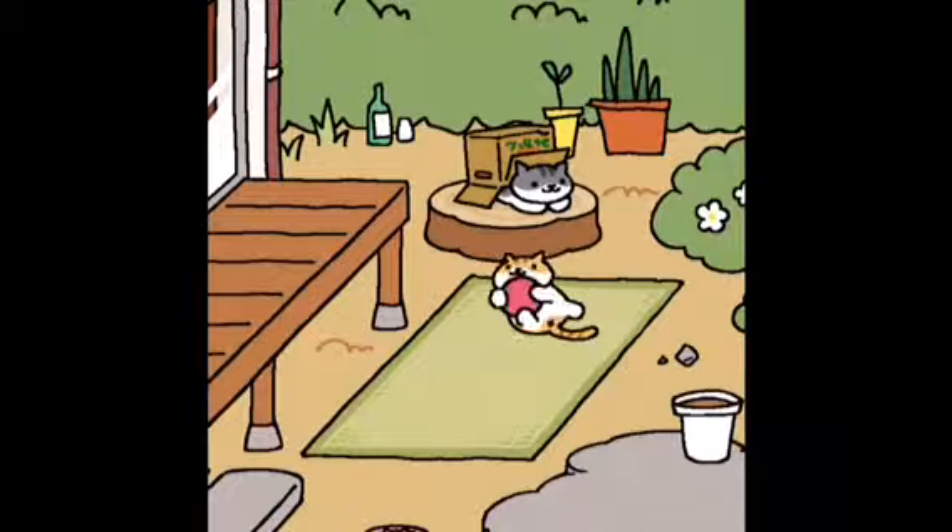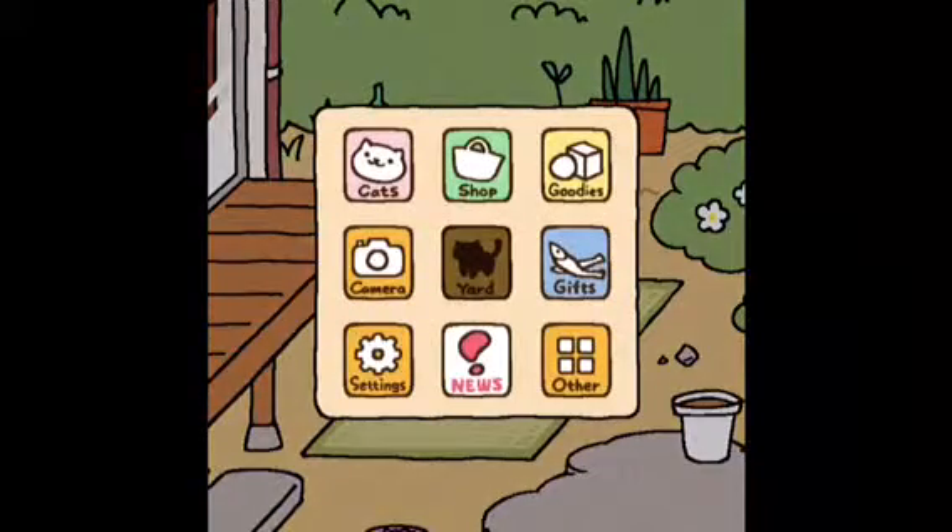Let's go back to the yard. Right now I have this red bouncy ball and this box for the kitties, and like a little food bowl in the corner. But I think I want to get some more stuff, so I think we should go to the shop.